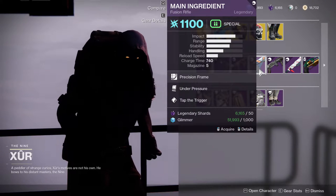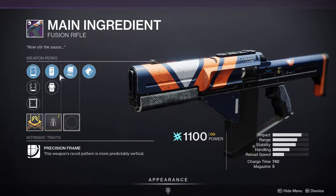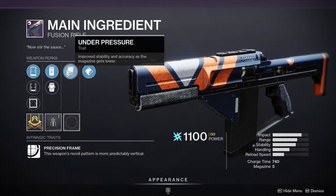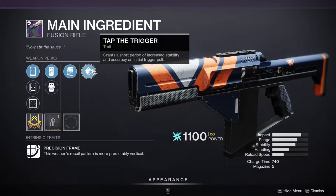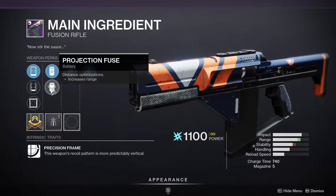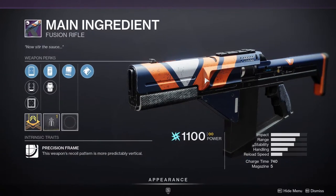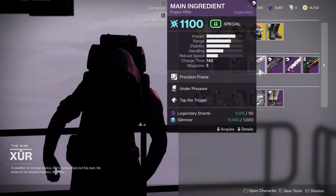For Main Ingredient, you get Under Pressure and Tap the Trigger. These two are pretty great because Under Pressure improves stability and grants a short period of increased stability and accuracy on initial trigger pull. Fusion rifles excel with stability, and you even get a Stability Masterwork, which is pretty good. Overall, I would recommend this — it's probably going to be really gross in PvP.